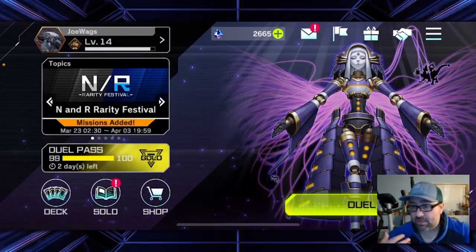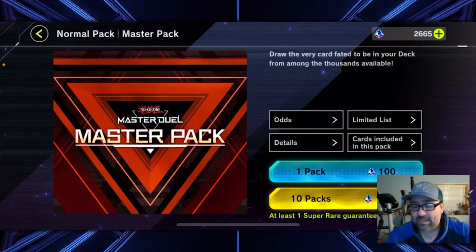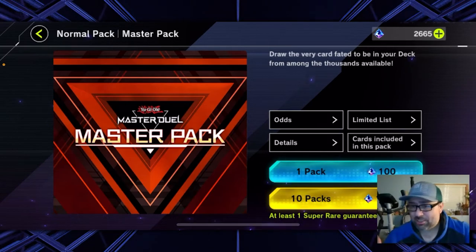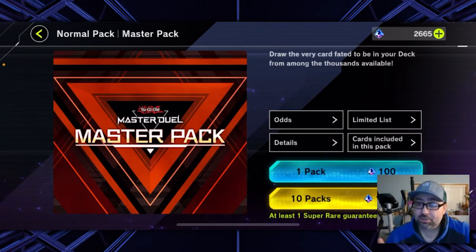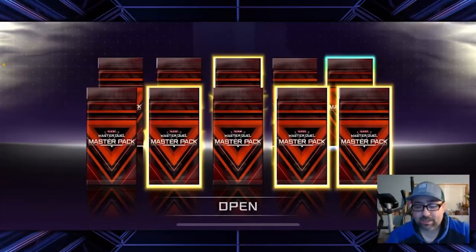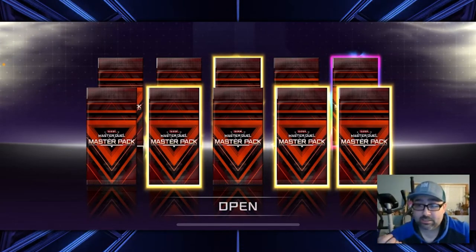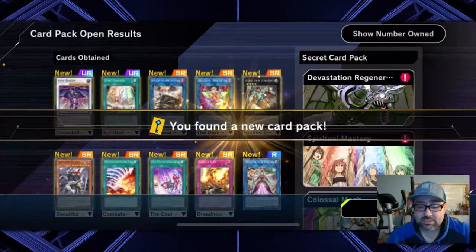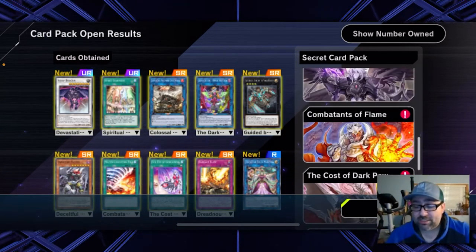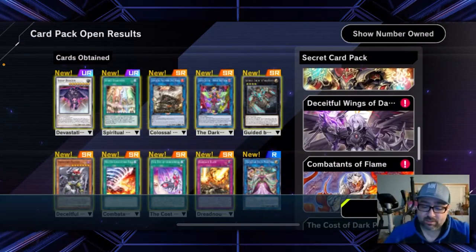Any SRs and URs are still good to pull even if you're not going to use them. I'll do a 10-pull — that glowing rainbow one in the upper right means I get a guaranteed UR, and all the yellow ones are guaranteed SR or better. I'll skip the animations — I pulled two URs, that's awesome! And notice it said I found a secret pack. Because I pulled all that stuff, look at all these secret packs I just got. So literally for all the SRs and URs I pulled, I got a bunch of secret packs.